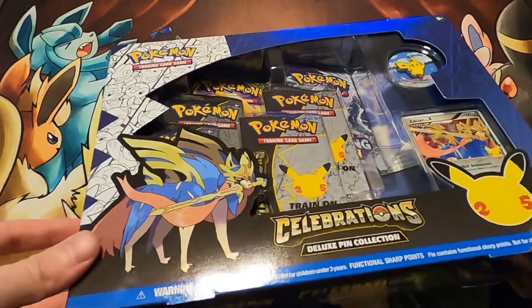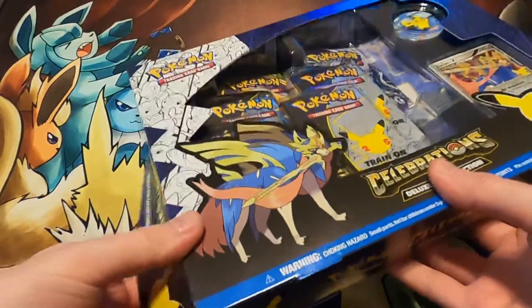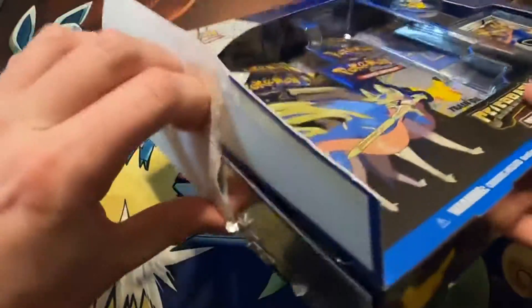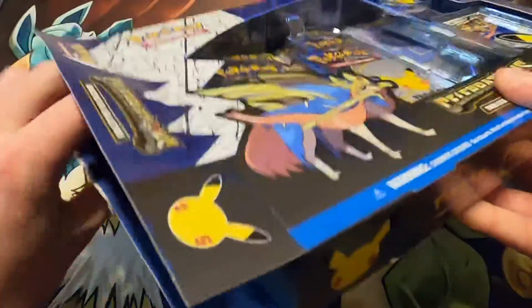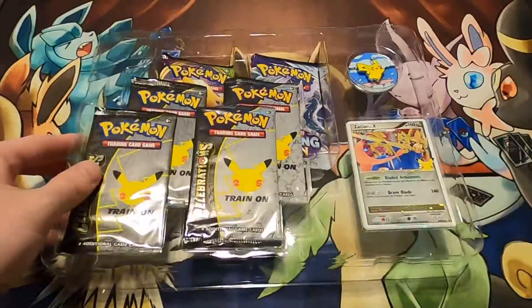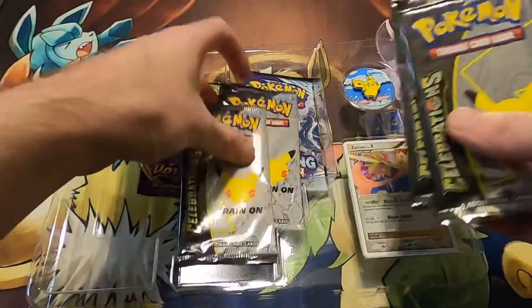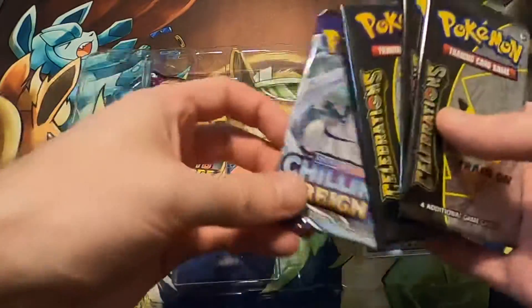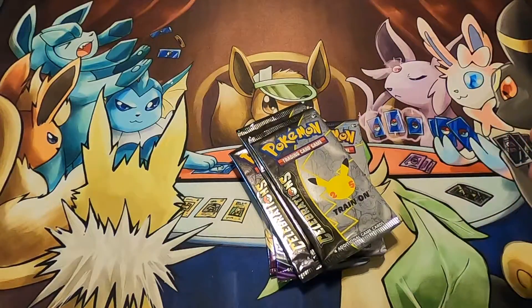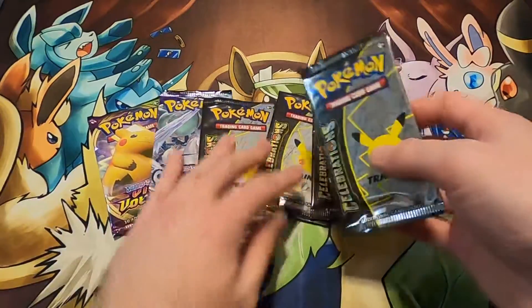What's going on guys, JeffreysReviews here and we're doing the third Celebrations Deluxe Pin Collection, so number three. I'm just excited to do it and let's see what in the world we get. Hopefully something good. As always, you get the Zacian Level X, you get these four packs, you get the cool Pikachu surfing and flying pins, so it's a lot of fun. Let's get cracking and see what we get.